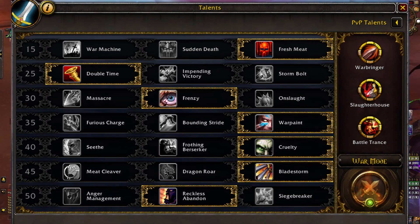Row 35: Warp Paint. Row 40: Cruelty. Row 45: Bladestorm. Row 50: Reckless Abandon.